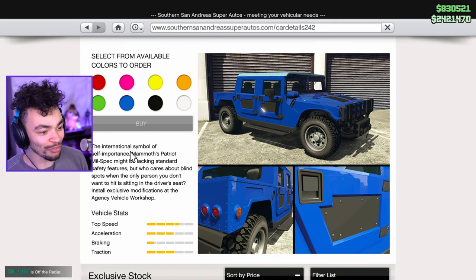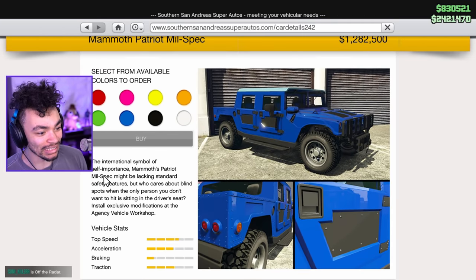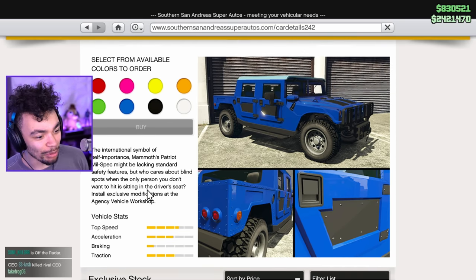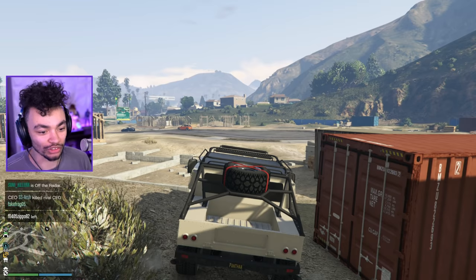The international symbol of self-importance — the Mammoth Patriot Mil-Spec. Military spec, might be lacking standard safety features. Who cares about blind spots when the only person you don't want to hit is sitting in the driver's seat? Install exclusive modifications at the agency workshop. Beautiful. Thanks for watching — I'll see you soon. Subscribe, like, and peace.